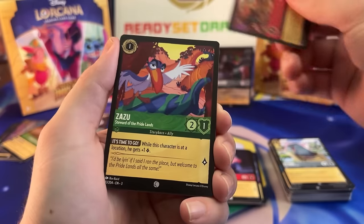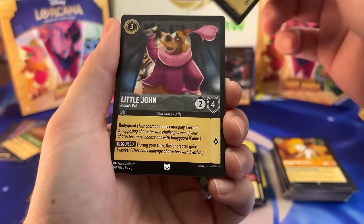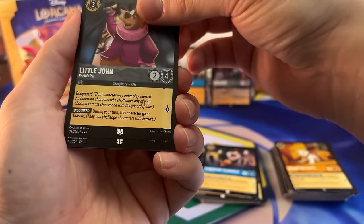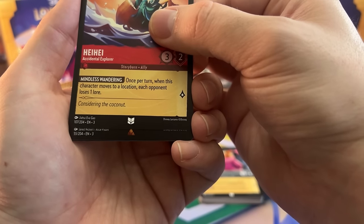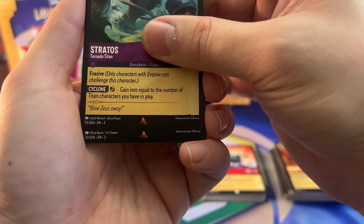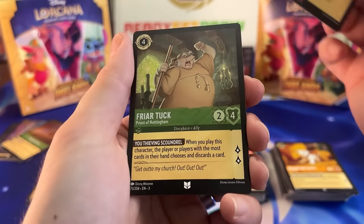Eeyore, Agrabah, Zazu, Dalmatian Puppy — only one puppy so far. Flint Heart Glomgold. Little John with the Bodyguard. And then we have — hey! Accidental Explorer. And then a rare — Stratos! This guy's a win condition for the Titans, for sure. And we have another rare — Heart of Atlantis. Nice, staple two lanterns together. And then we have an Uncommon Foil Friar Tuck.